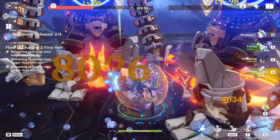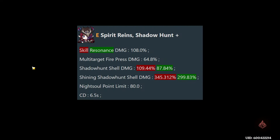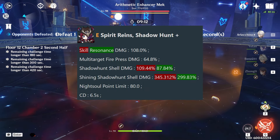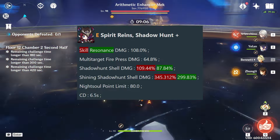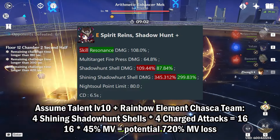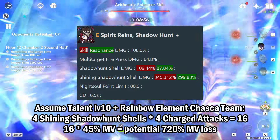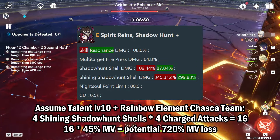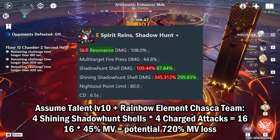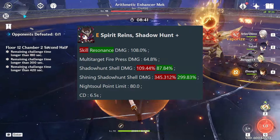Now let's talk about the Chaska changes, which are actually impactful to her overall kit. Both the animal bullets and the converted bullets from her special charged attack got some significant multiplier nerfs. The animal bullets don't matter too much, so let's focus on the bullets that actually get converted to the elements of your party, which are called Shining Shadowhunt Shells. At talent level 10, each of these bullets got a 45% motion value decrease. Assuming a rainbow element team where Chaska always converts her third bullet, she fires 4 Shining Shadowhunt Shells every charged attack and performs 4 charged attacks per skill usage — so 16 Shining Shadowhunt Shells total. Thus, C0 Chaska will be losing a maximum of 720% motion value every rotation from her converted bullets, which on its own is a significant damage nerf.